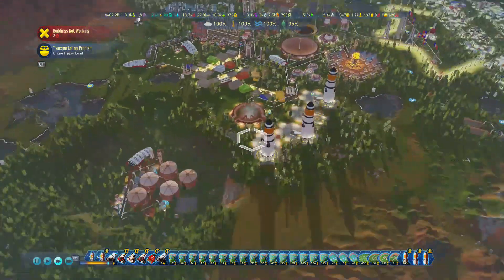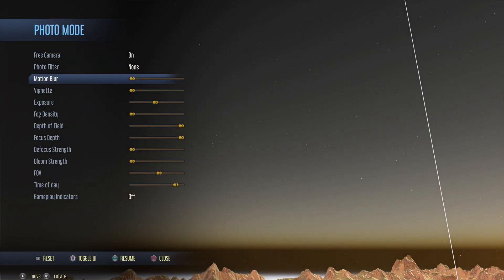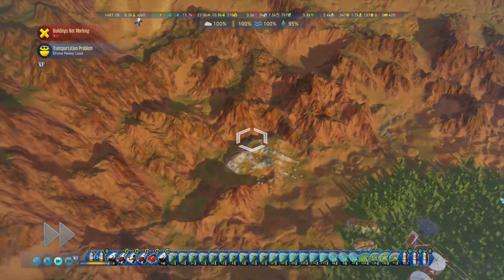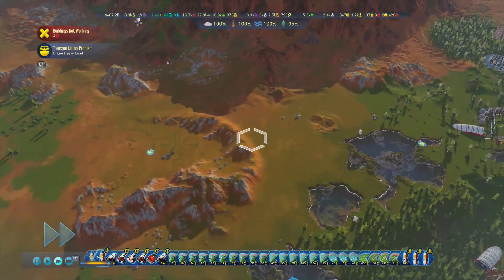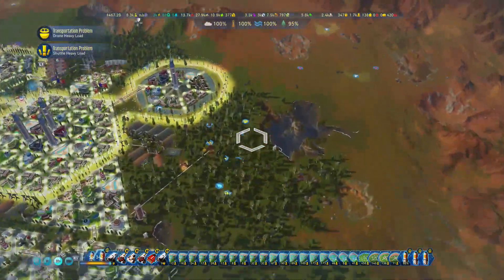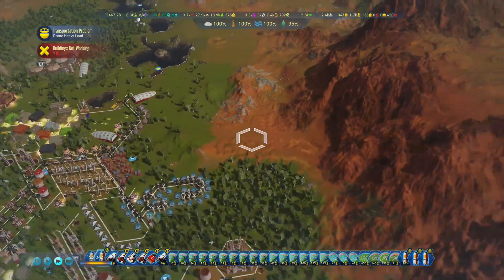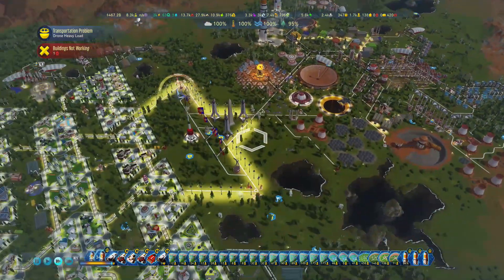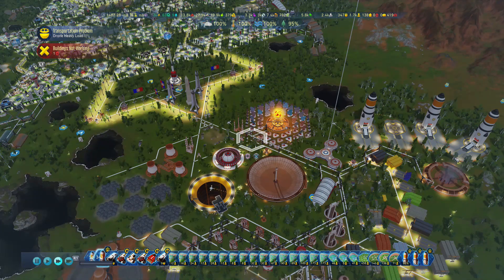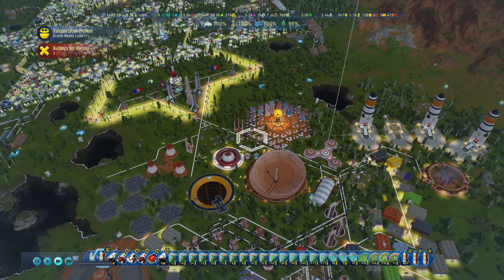Atmosphere over 50% — blue skies appear. If I go to photo mode, preview, time of day — there we go, blue skies. Beautiful. Also at 50% atmosphere, dust storms end. I had a really bad problem with dust storms by my moisturizers — there was always a bad spawn area — so that stops. At 80% atmosphere, meteor strikes stop as well, which can devastate your colony. Vegetation over 30% triggers a vegetation boom, and again at 60% and 90% there are vegetation booms which help your colony.